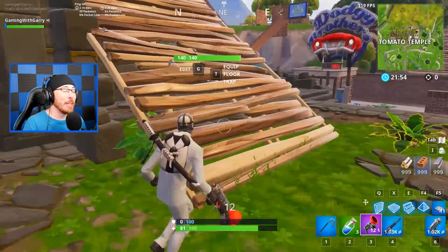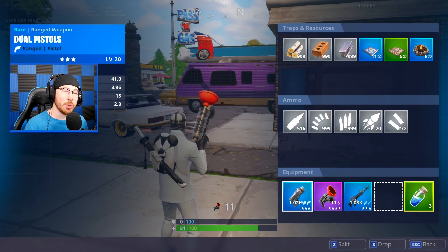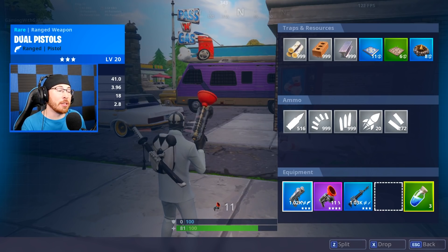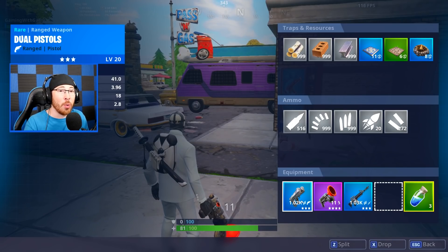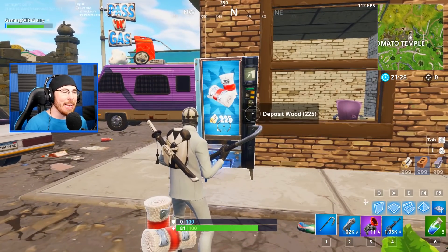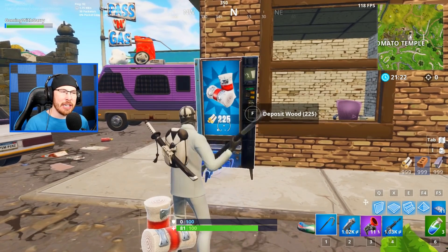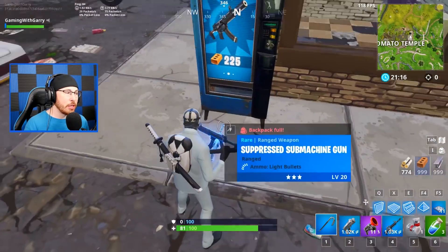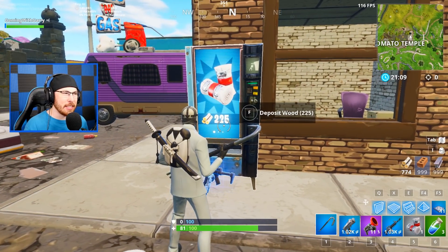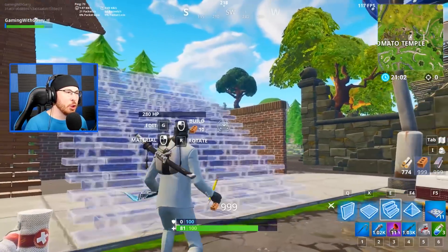In my inventory you will see Blue Dual Pistols — these are brand new. They've gone ahead and changed the color of Dual Pistols to reflect blue and epic rarity only, so blue and purple. There's no longer a legendary Dual Pistols. Not only that, you can now buy bandages from a vending machine, but when you buy the bandages they're still common and you only get one — so this has to be a mistake. It's 225 wood for one bandage.